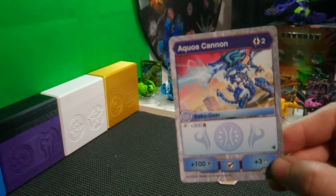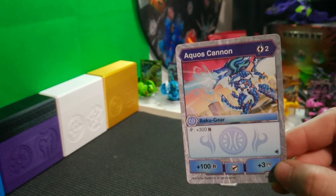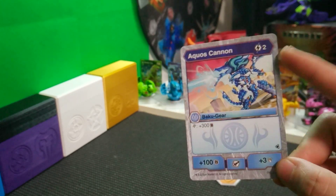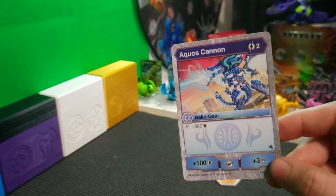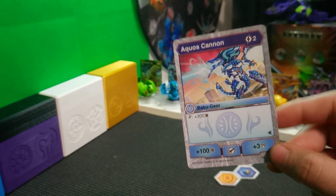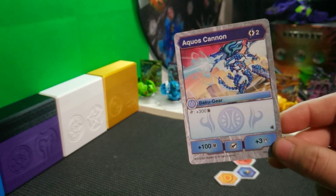I'm definitely gonna have to consider running this card — it is really nice, and even cooler, it actually features the artwork of the Bakugan it came with. So the Aquus Dragonoid with the Aquus Cannon on its back. Very cool, very interesting card. Not bad at all. I do like the Helix buff — that's new, I do believe.